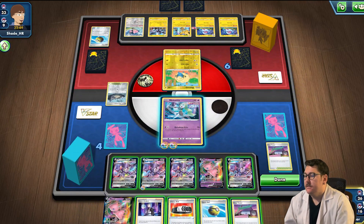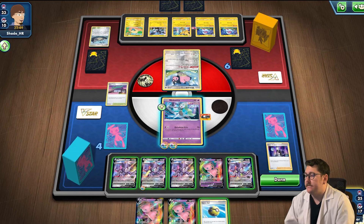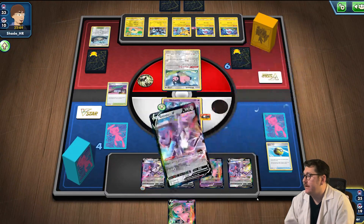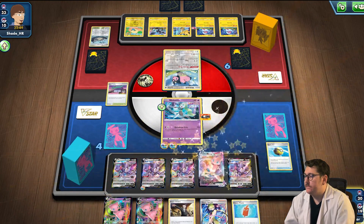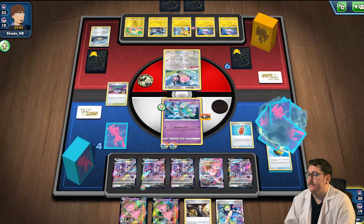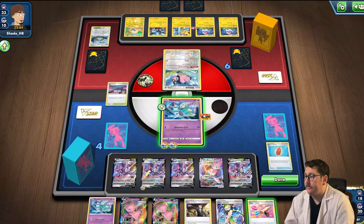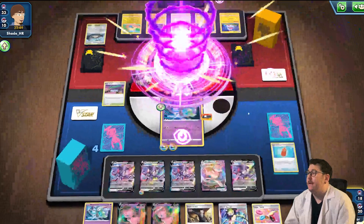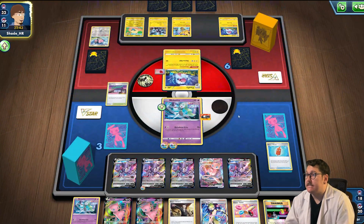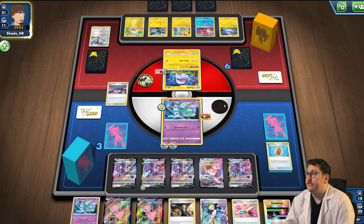Let's go ahead and slap the Choice Belt down, Boss out the Miltank, hit Rose Tower, Quick Ball the Mew, and Fusion Strike — draw five. We got the Mew VMAX, very cool. Rotom Phone — nothing I'm really looking for. Let's draw a bit more because I'm looking for my Double Turbo — Mew VMAX is set up and ready to go. We take knockout. Not a problem. We have a Switch and a Boss's Orders. We'll probably Boss out the Radiant Greninja so we can't start his engine.